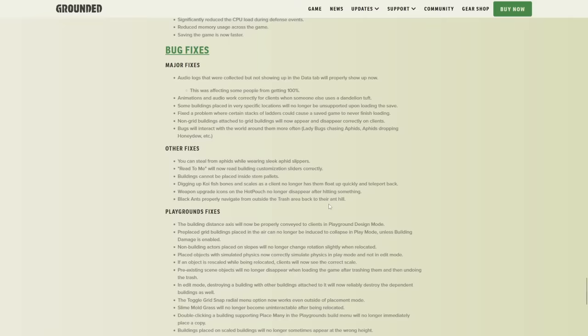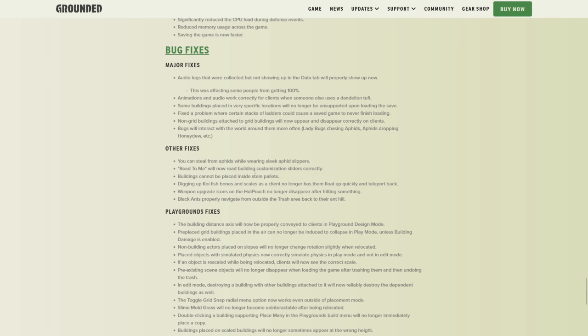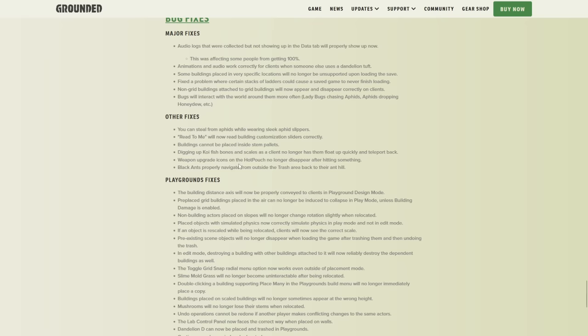Bug fixes: audio logs that were collected but not showing up in the data will now show up — this was affecting people getting 100%. Some buildings placed in various locations will no longer be unsupported. Bugs will interact with the world around them more often — ladybugs chasing aphids, aphids dropping honeydew, etc. That's cool because the yard could feel a bit lifeless with bugs just walking around with very little interaction. You can also steal from aphids while wearing sleek aphid slippers.